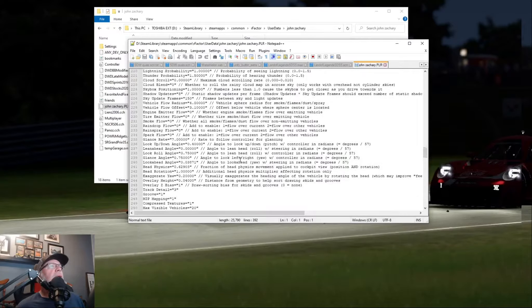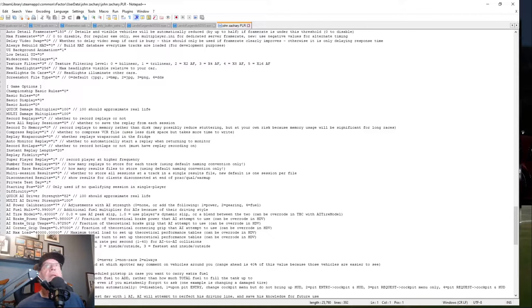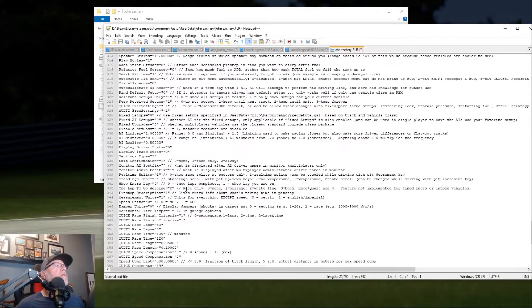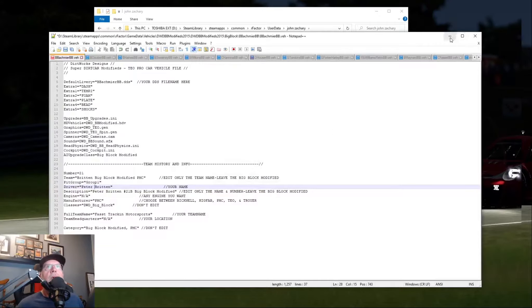We're going to go down to Game Options — it's called Game Options. Right here. See this? So we're going to go to Game Options. It's so tough to find sometimes in here. Right here: Auto Calibrate AI Mode. See it right here? It is set to zero. You need to change this to a one. Then you go up here and make sure you save it.